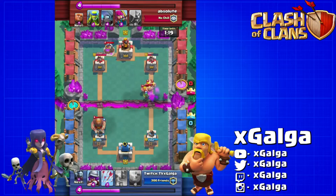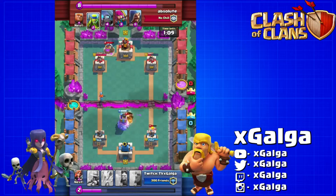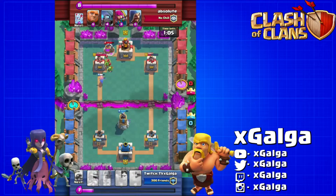This giant that he dropped on the left-hand side is doing some pretty decent work, even though that valkyrie is hitting him. We dropped this bomb tower just to counter the barbarians so he doesn't get full use off of them pushing that tower on the right-hand side.